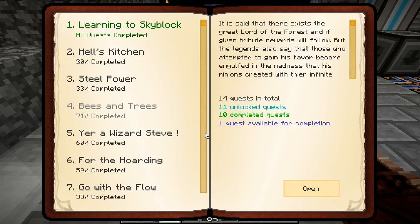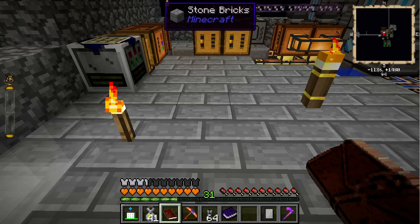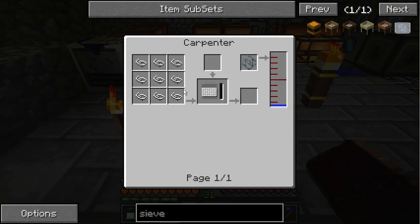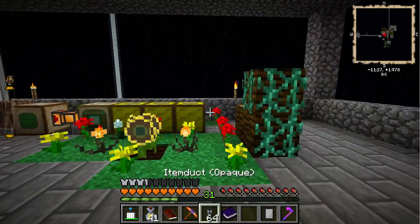Bees and trees — alveri sieve, alveri sieve. Sieve needs three woven silk... oh we need a lot more. Holy shit! Okay, we'll just let it run for a little while. Keep running.